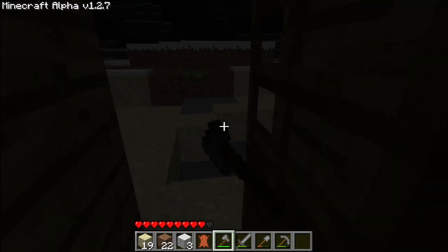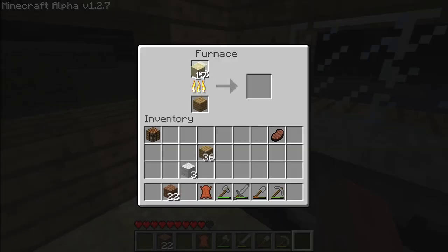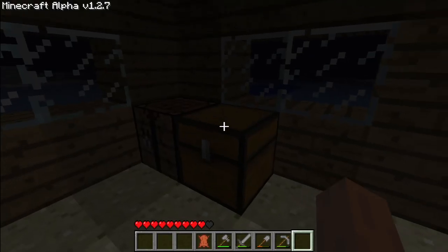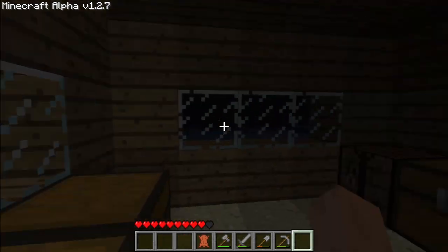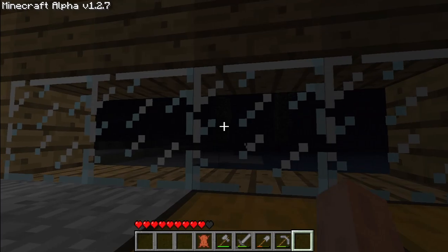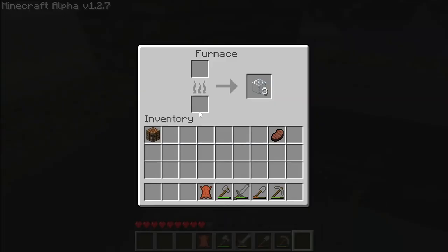I should change the door placement right here. By the way, this is all the things we found in the last video: signs saying weird things, those gold blocks surrounded by netherrack, and a singular redstone torch. And the lock — those. I can't remove those because they're bedrock. It's unbreakable.